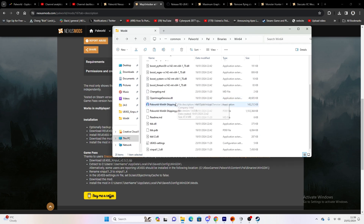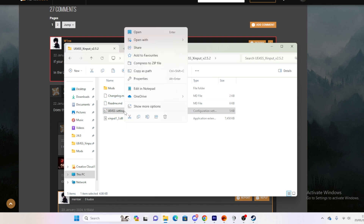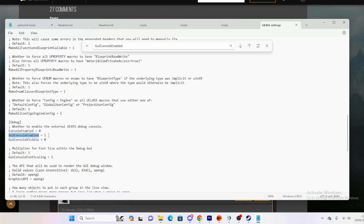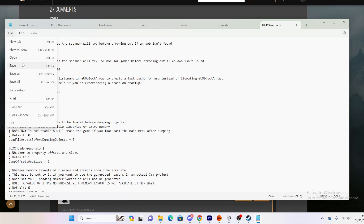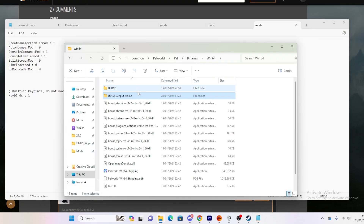One more thing: in the UE4SS x-input folder that you've just put in your Palworld directory, you want to edit the settings file — open it with Notepad. Search for the relevant setting and set it to zero. Make sure another setting is also set to zero, and then make sure one setting is set to false, otherwise your game will crash. Then just File Save and close — now your mods are ready to go.